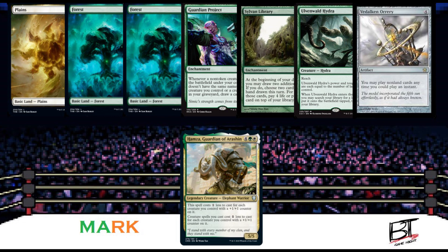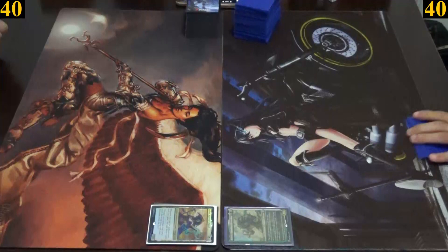With his Celestia-style general Hamza, Garyan of Arashin, he is the MTG OG — this is Mark. Jimmy won the dice roll to start us off, so let's begin this Celestia-bound card fight.